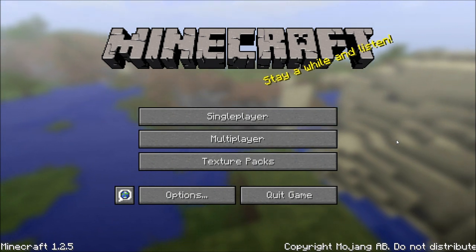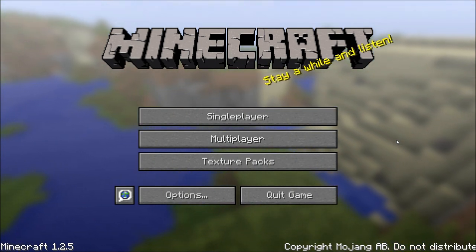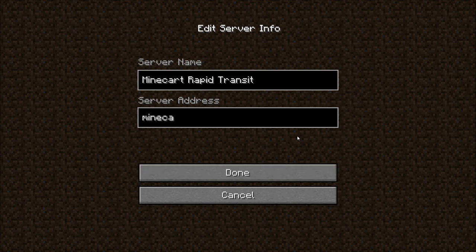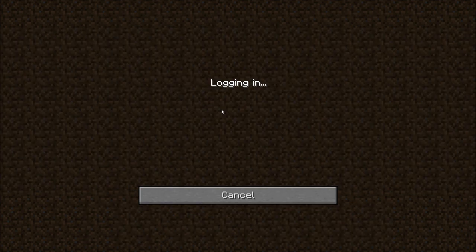To end off this video, I'd like to quickly go over how to connect to the server within Minecraft. It's pretty straightforward. Just click Multiplayer, click Add Server. For the server name, put in minecartrapidtransit. For server address, it's minecartrapidtransit.net, port 25565. Click Done. You can see the server is recognized. Double-click this to log in.